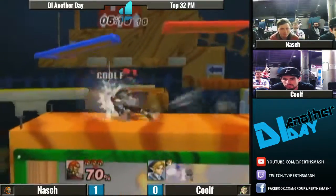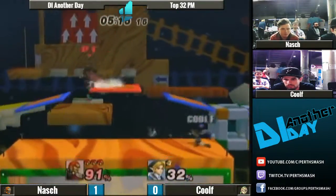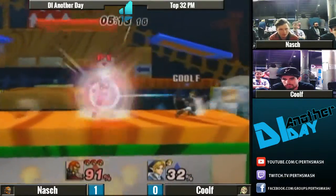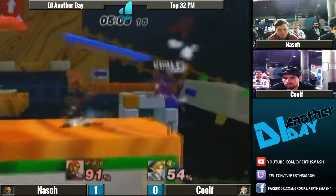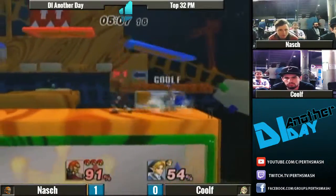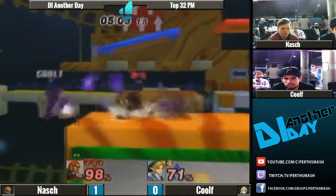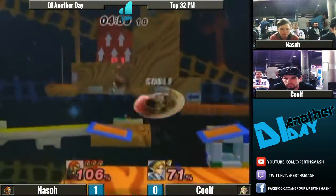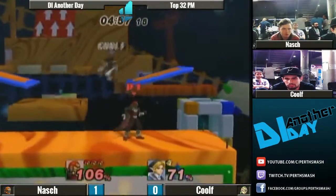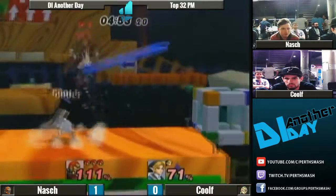Down turns again. Misses the chain grab. Doesn't get the turnaround grab. Good power shield there. Yeah, that so looked like it should have grabbed, but unfortunately that nerfed link hitbox — a little bit unnecessary in my opinion. Oh, here we go. It goes for that B — I feel it's a hard kill move to get because only the last hit... Oh, those techs! From MASH, just smashing down and getting the techs.